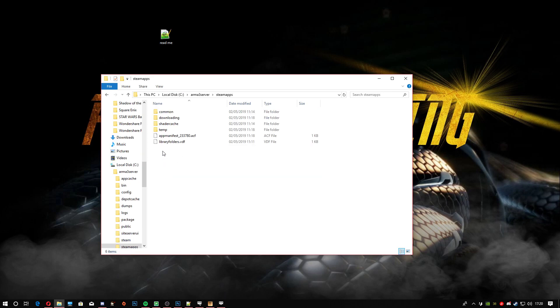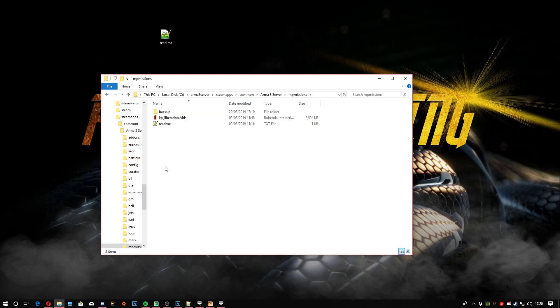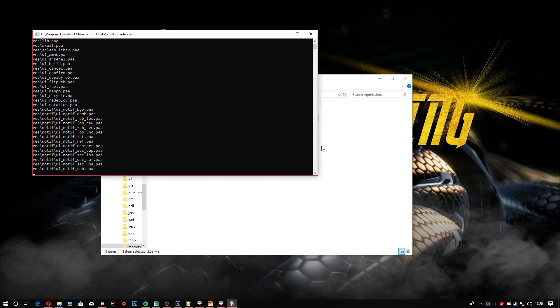Go to Steam Apps, Common, ArmA 3 Server, and then head down to MP Missions. Obviously if you've put yours on a different hard drive it'll be exactly the same route, just a different location. Next thing you're going to do is unpack your PBO — you'll need PBO Manager for this. Go down to the bottom tab and click on that.